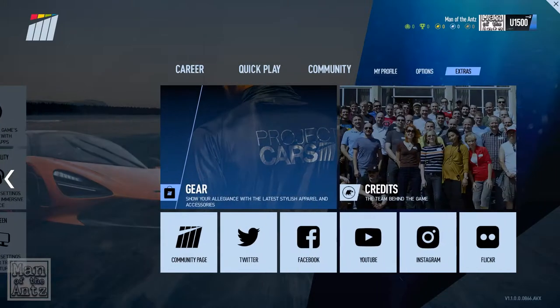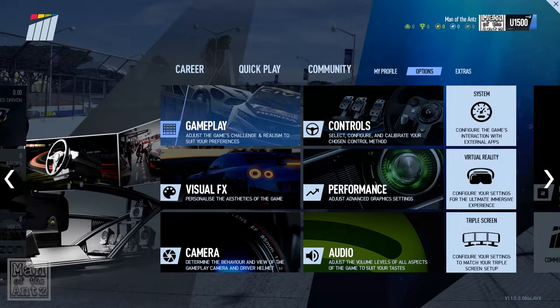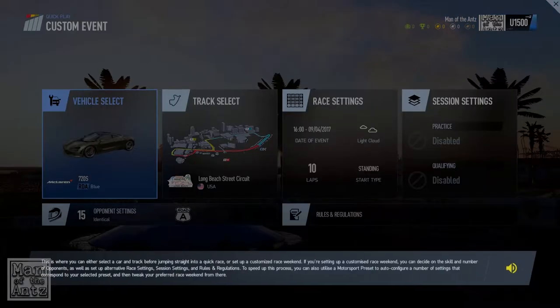I've not actually tried the game yet — I've just done a calibration of the wheel, so that should be fine. Let's jump in. Custom offline race — yes please. This is where you can either select a car and track, or set up a customized race weekend.